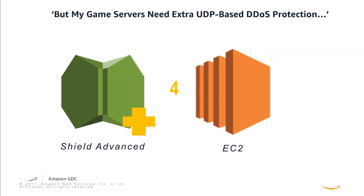But your game servers need extra UDP-based DDoS protection. When you're playing fast-paced games that use a UDP payload, it's actually a problem if you get flooded. This is where Shield Advanced comes into play off of EC2. It helps provide the extra protection so that your UDP-based games are not interrupted.